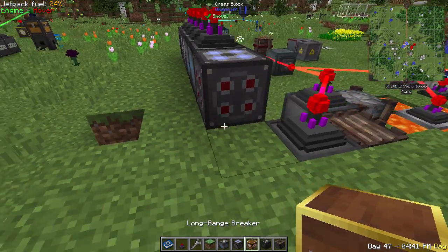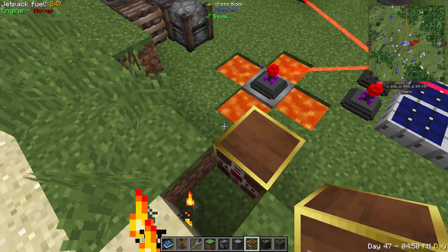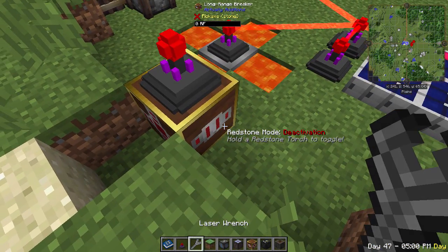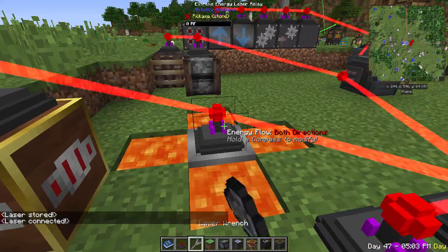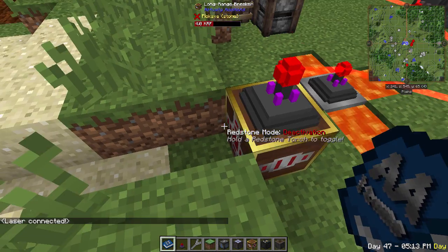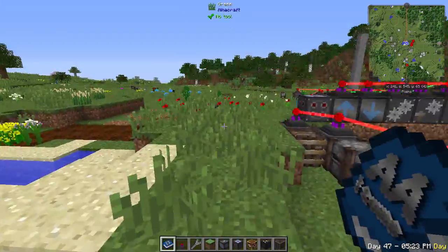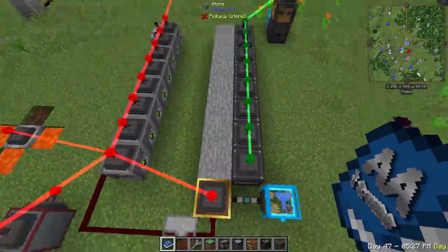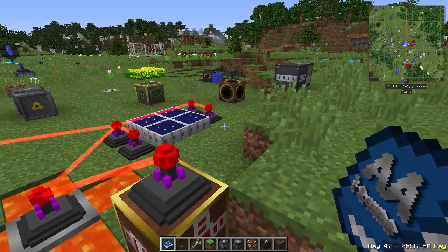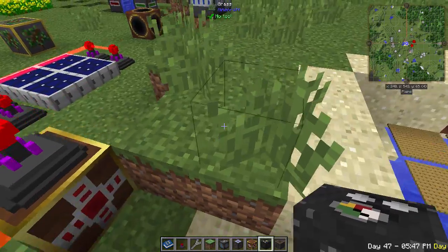The long range breaker breaks 8 blocks in front of it in whatever direction it's aimed. Use a redstone torch to toggle pulse mode. It only uses RF when it actually detects blocks, making it efficient. No silk touch upgrade is available, but it's great for the ore-generating laser setup shown earlier.